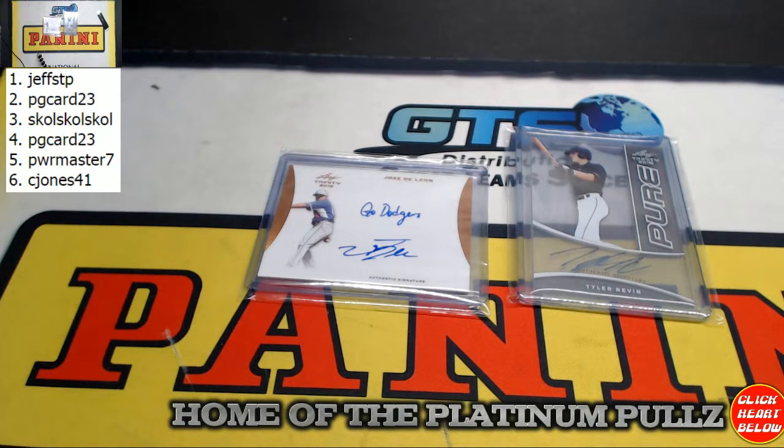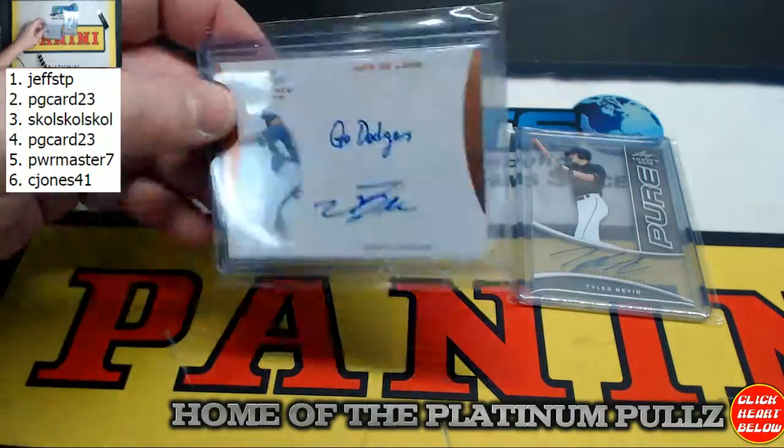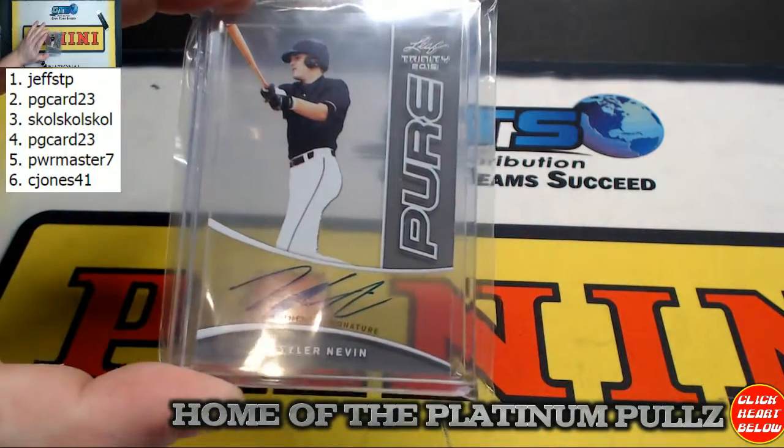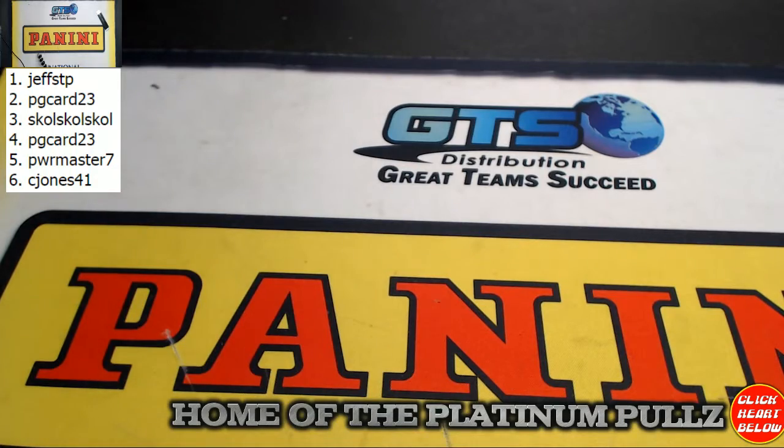Most of these guys you'll recognize the names from Bowman Draft, but there's some guys in this that are not in Bowman Draft — like Alex Bregman, who didn't sign for Draft, is in this, and some other guys as well. Kevin Kassner is one of them, and obviously Jack Eichel. Powermaster 7 takes the De Leon — okay, that's a good pick, even at five that's not a bad one. And last but not least, Tyler Nevin pure goes to C Jones 41 — and that's a wrap.